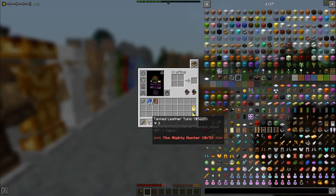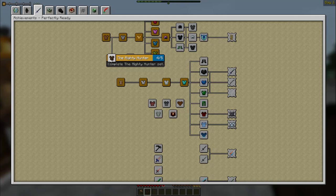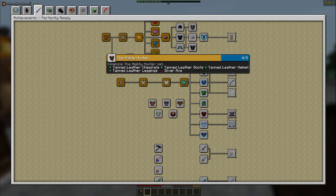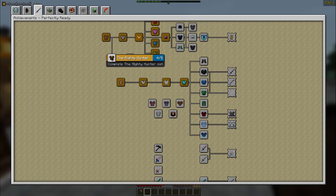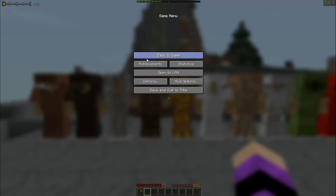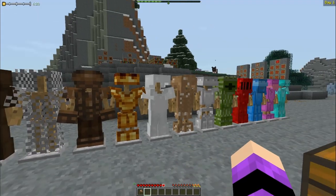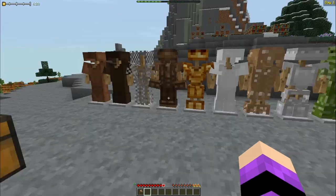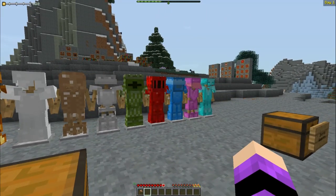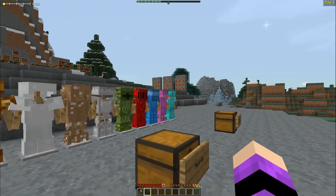With tools, the mod pack has a mining level progression: stone, iron, diamond, obsidian. However, mining speed varies — silver pickaxes mine faster than iron even though iron can reach higher mining levels. Carrying both silver and iron is a good strategy: use silver for speed and iron when you need diamond-level mining. Check the wiki for armor set bonuses for each type.